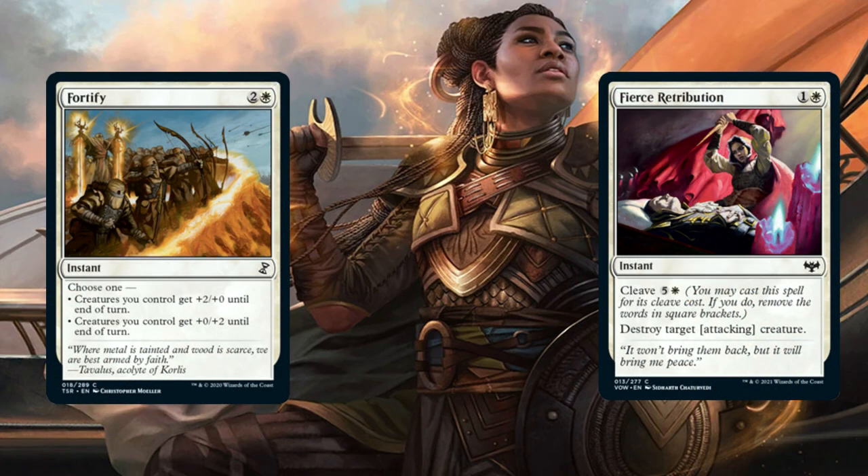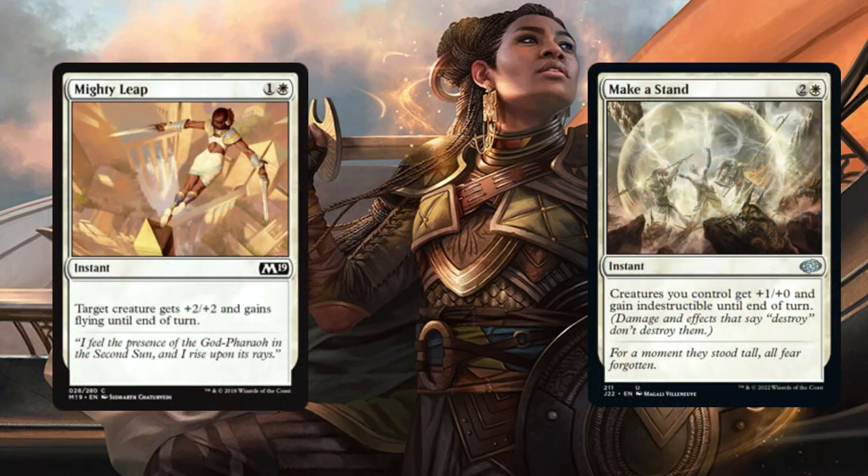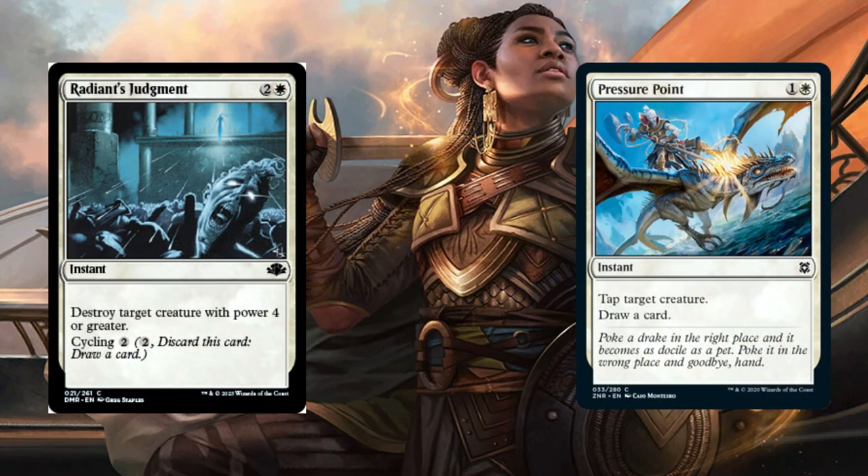Fortify and Fierce Retribution. Fortify lets you choose between two options: either get +2/+0 or +0/+2 until end of turn for creatures you control. Fierce Retribution has Cleave — destroy a target attacking creature, or pay the Cleave cost to remove the 'attacking' restriction and just destroy any creature. Mighty Leap gives a target creature +2/+2 and flying until end of turn. Make His Stand is an instant where creatures get +1/+0 and gain indestructible until end of turn.